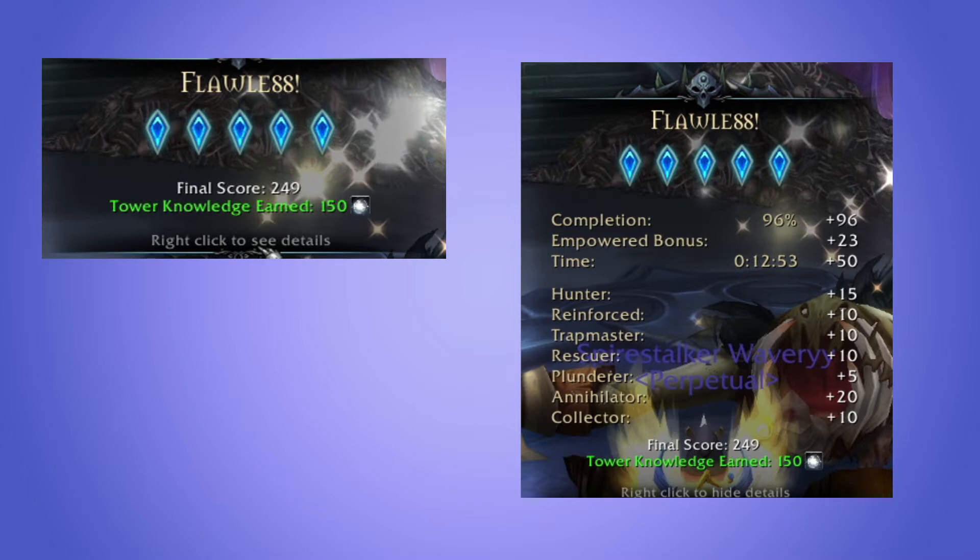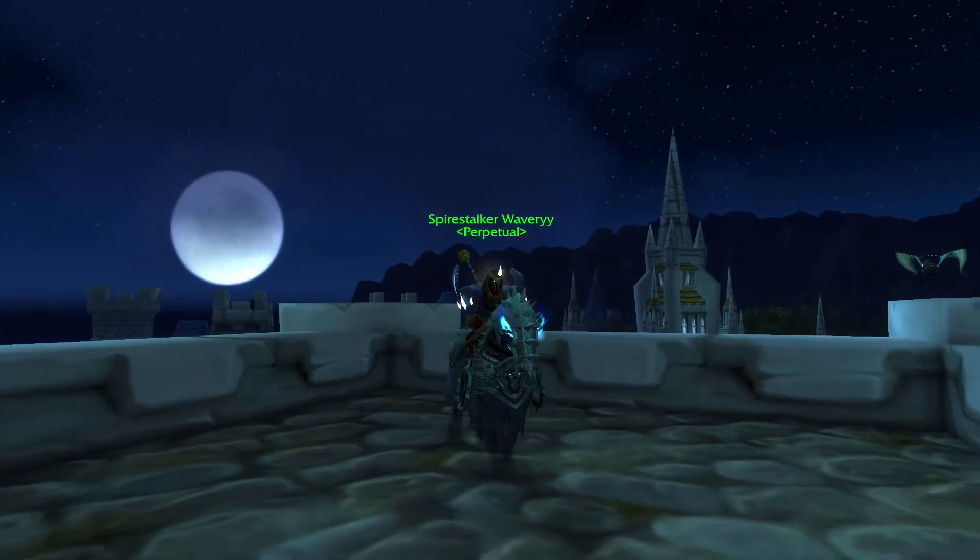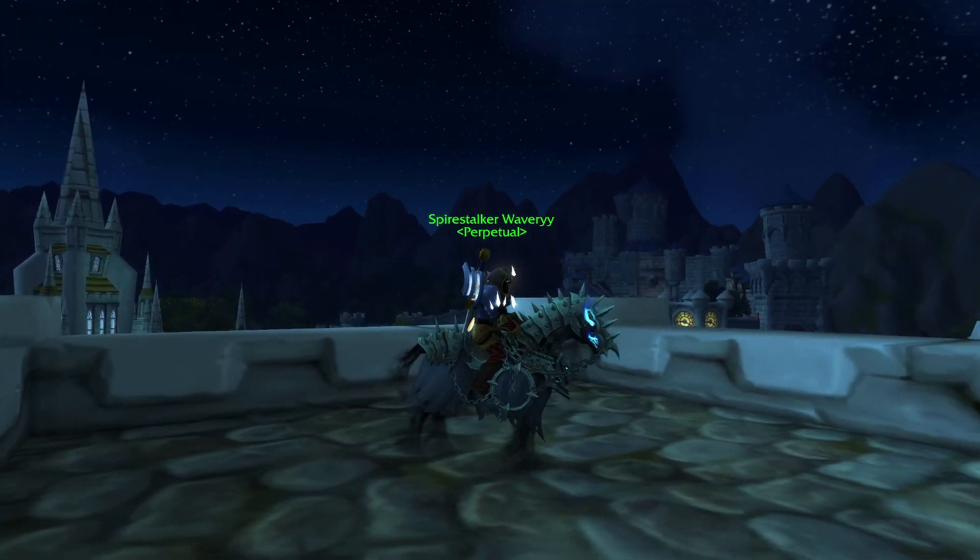As you saw, I got a flawless rating, which you get from scoring 200 points in a Torghast run. My final score was 249. How you get points in Torghast is from the percentage of things you killed, the time, the empowered bonus, how many souls you rescued, how much Phantasma you collected, and how many mobs you killed. That's how you obtain a flawless rating in a layer of Torghast.